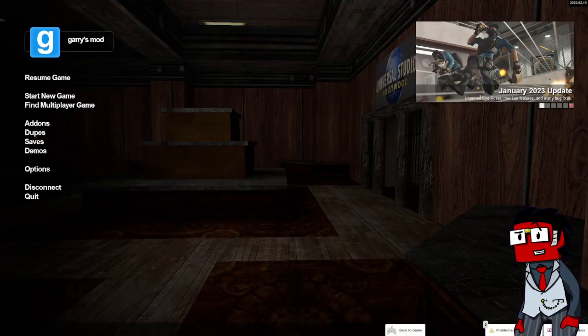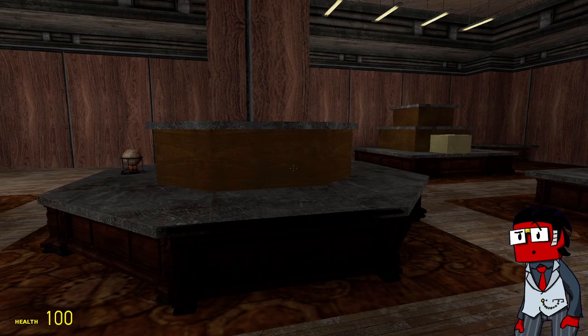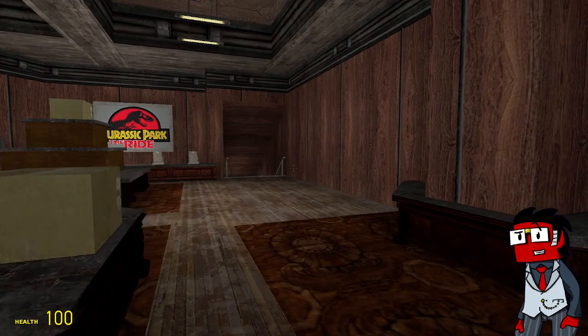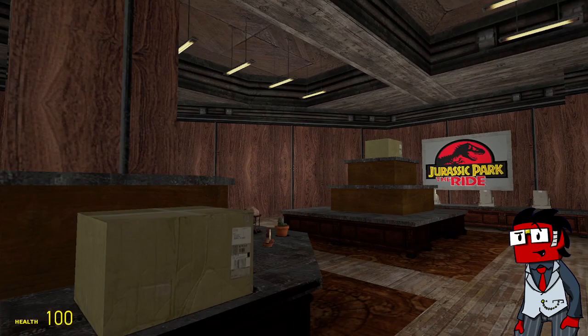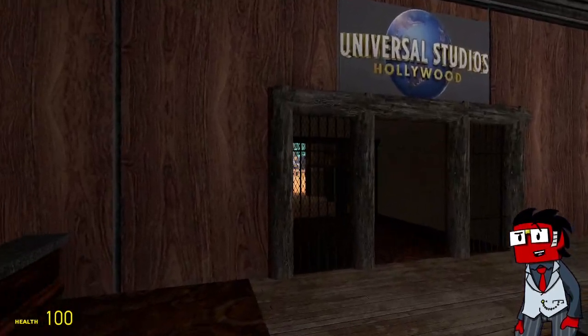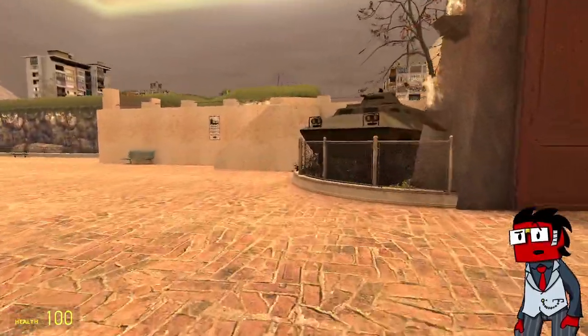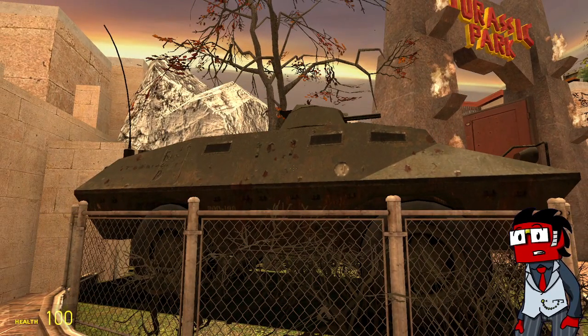This is RP_Jurassic_Park_Ride_V2, which came out relatively recently. I highly recommend it, but it's kind of a one-trick pony. Here we are in the souvenir shop, but as you can see they're sold out of almost everything. I think I saw a globe back there — we'll come back to that later. When I think of Jurassic Park, I think of tanks. Don't you?